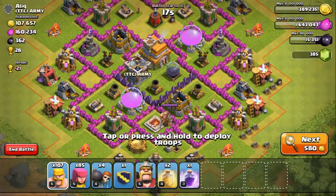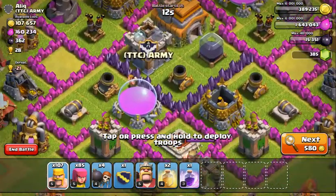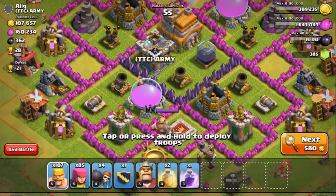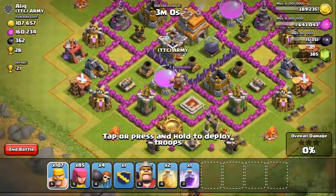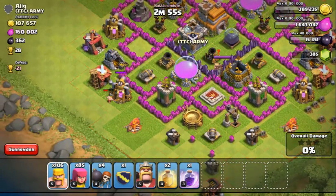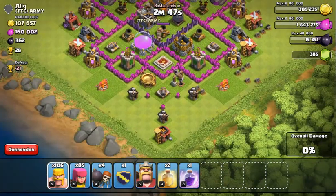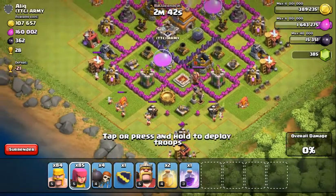Okay guys, I'm back and I have chosen this base. As you can see it doesn't have a lot of loot, but the most important factors are the three mortars - one of them is getting leveled up, so that's basically a good advantage for me. I'm going for three stars but I don't care. You want to see if the clan castle is empty - that's just great, I wouldn't ask for anything else. I'm going to drop some troops to take out the mortars - I assume there'll be some Giants.